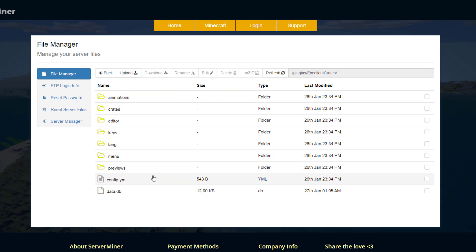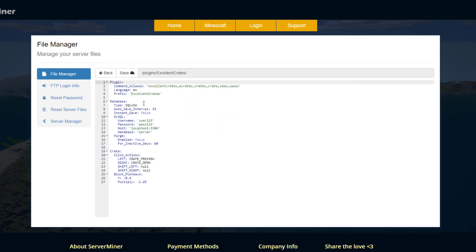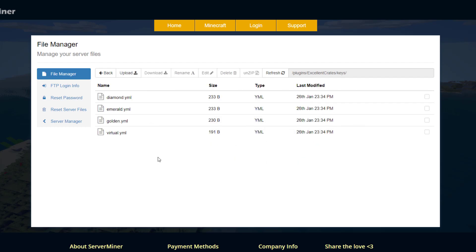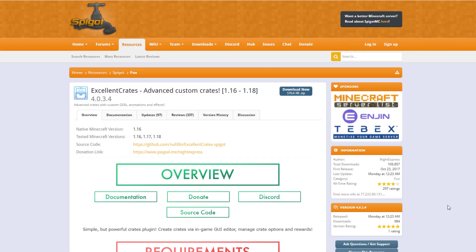The next thing we can look at is the config.yml. There's not too much in here - you can set up a MySQL database if you wanted, the language is currently English, and the prefix is 'ExcellentCrate'. Down here you can change the actions: left was preview, right was open, but you could change those to shift-left and shift-right and set the others to null. Then we have keys - if you create a new crate you want to add a new key to go with it. You can copy and paste one of these; the material is a tripwire hook, and then you set the name and the lore.